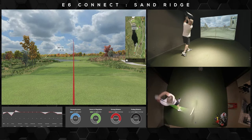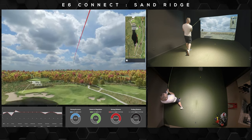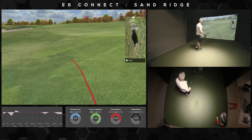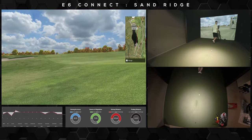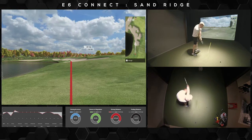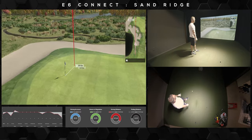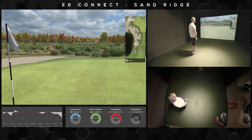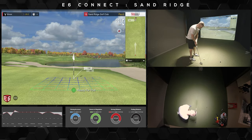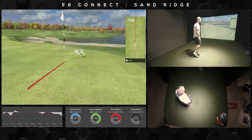Hole 16 is the second of back-to-back short par 4s, and it's going to provide some relief on this long back 9. Take dead aim over the water and take on as much as you can stomach for an easy flip wedge into the green. Gettable from here — great wedge shot. He has 11 feet for his birdie, and folks, he's done it again.